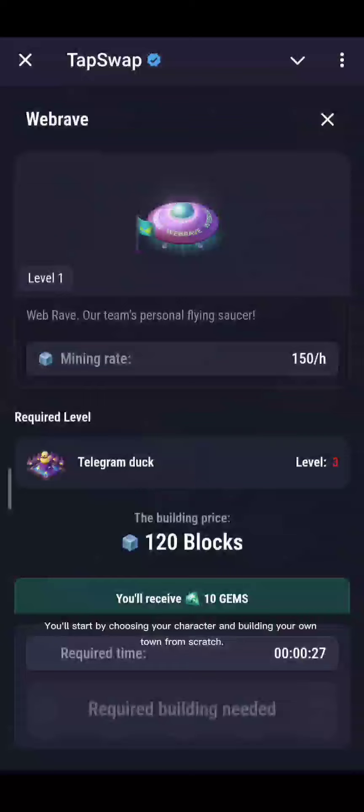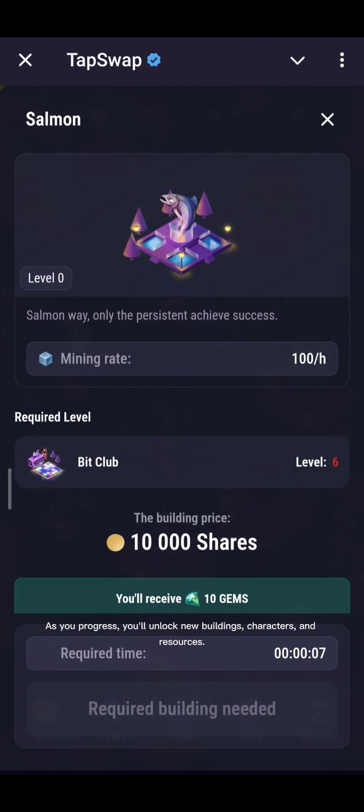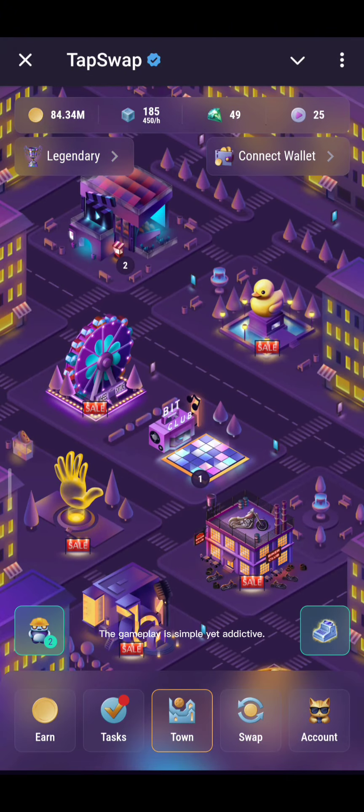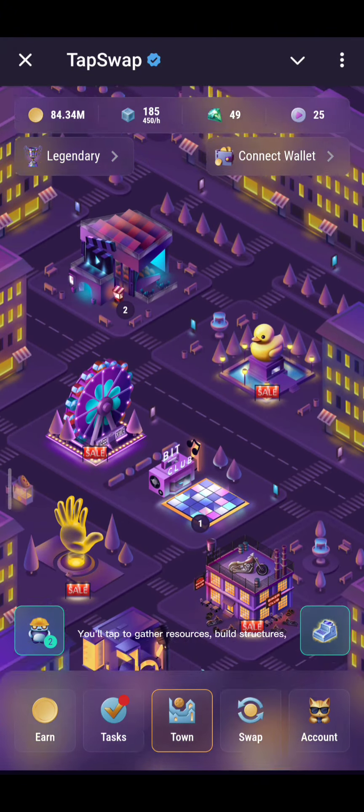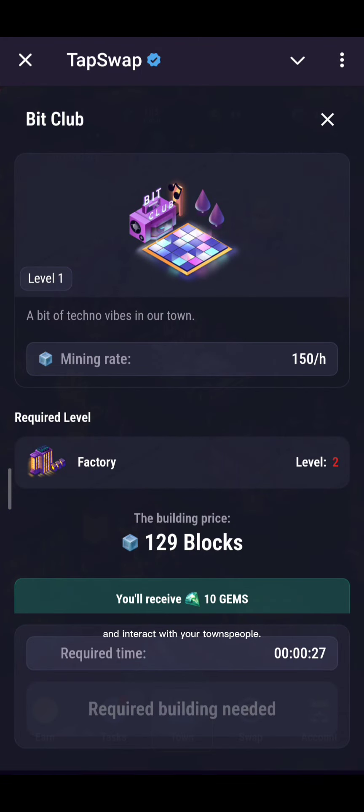You'll start by choosing your character and building your own town from scratch. As you progress, you'll unlock new buildings, characters, and resources. The gameplay is simple yet addictive. You'll tap to gather resources, build structures, and interact with your townspeople.